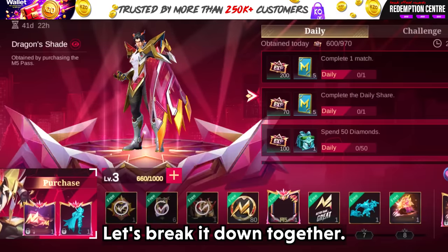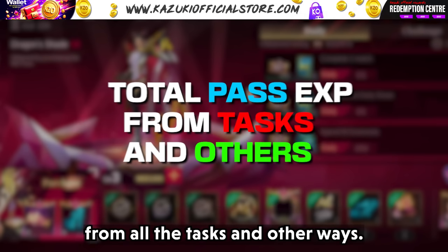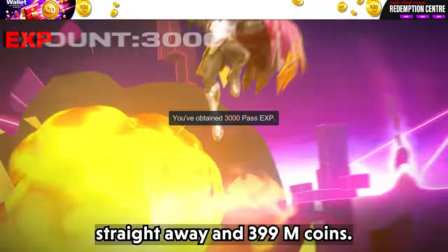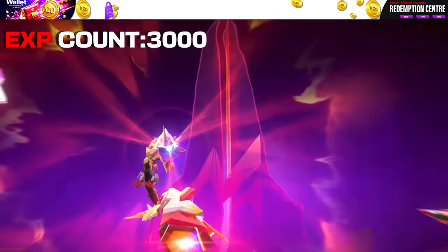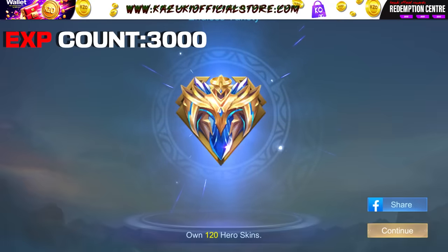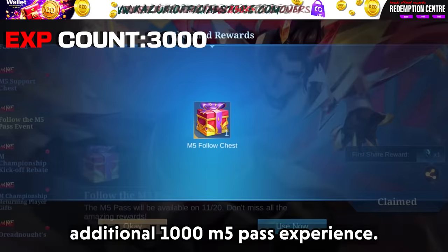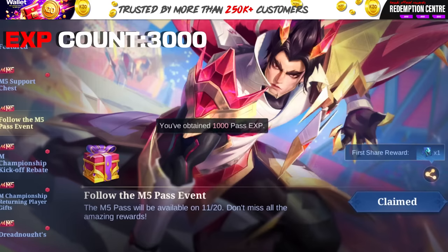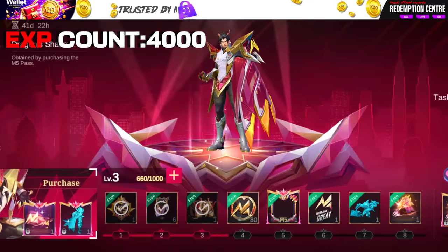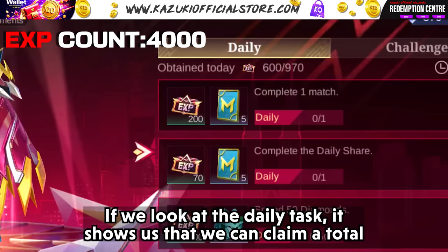Let's break it down and calculate how much experience we can get in total from all the tasks and other ways. When we buy the M5 Normal Pass it gives us 300 pass experience straight away, and 399 M5 coins. First, those who had pre-registered will be able to claim an additional 1000 M5 pass experience.